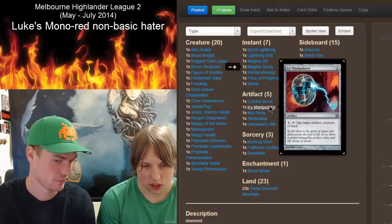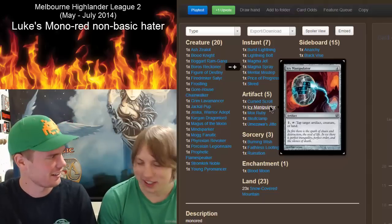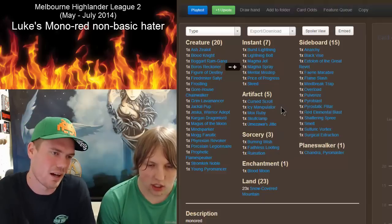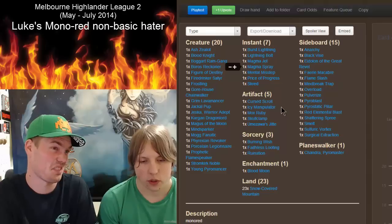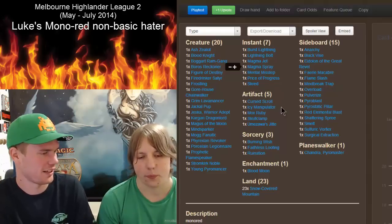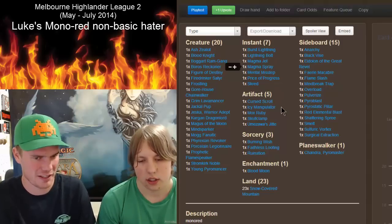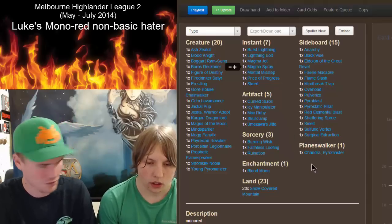Icy Manipulator is a concession to Sphinx of the Steel Wind and Tarmogoyf, which is a huge problem for this deck. I used to play Brutal Effigy but cut it. This deck is a bit underpowered — I have to hope I draw my non-basic hate. I'm only playing five land destruction spells, which is why I'm playing Faithless Looting — to dig for the non-basic hate, discard Blood Moons against mono blue Tinker, and manage flooding since my highest-cost card is four mana.